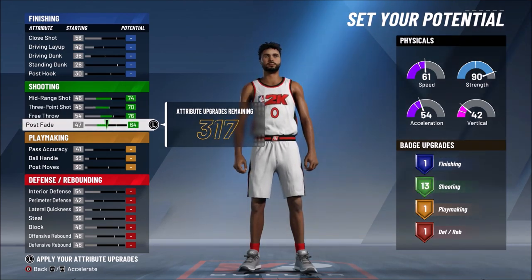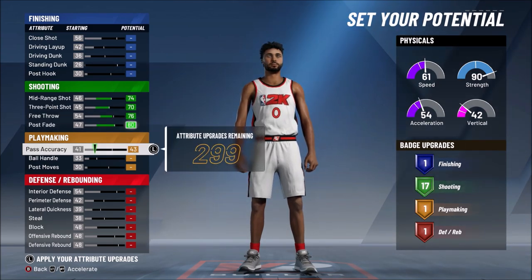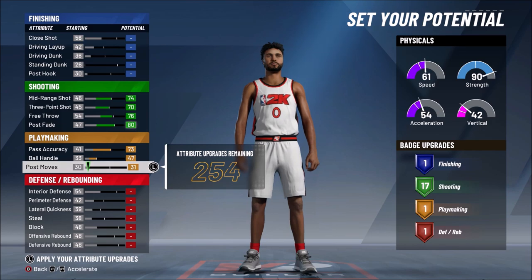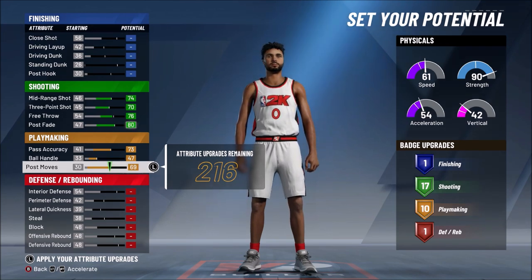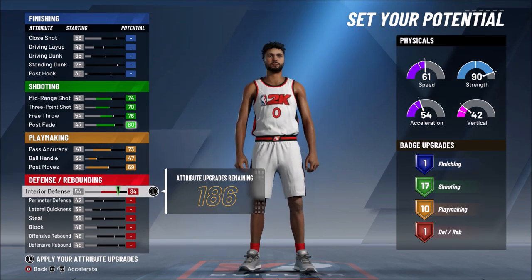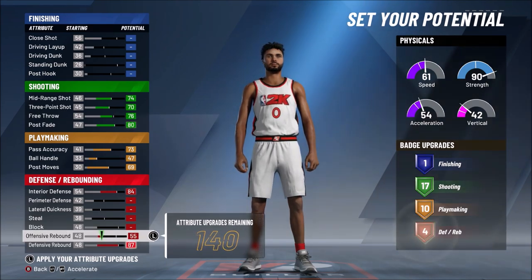For shooting, max out your midrange, max the three-pointer, max the post fade, and put the free throw down a little bit so you still have 17 shooting badges while saving some attribute upgrades. This next part is huge — max out your playmaking. A lot of people ask why my seven-foot center is so fast and why I can dribble with him. I maxed the playmaking, so I get gold quick first step on a center — on a glass lock.